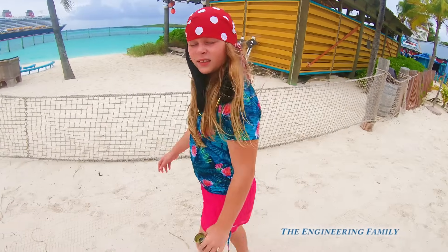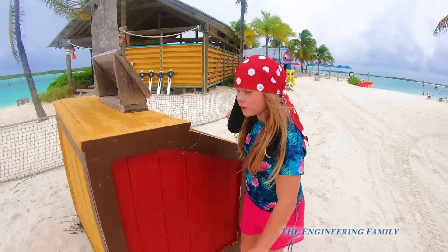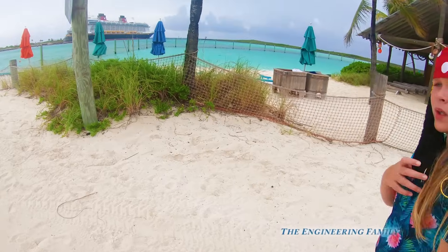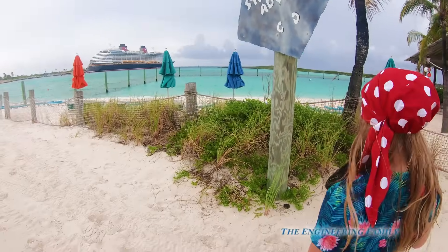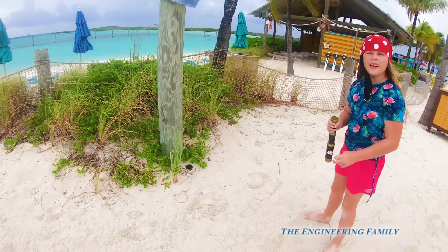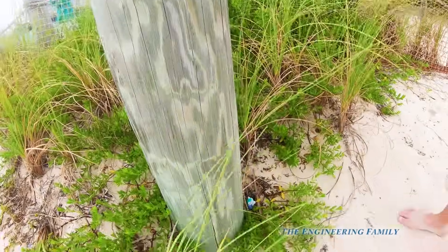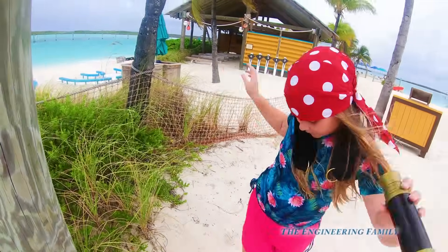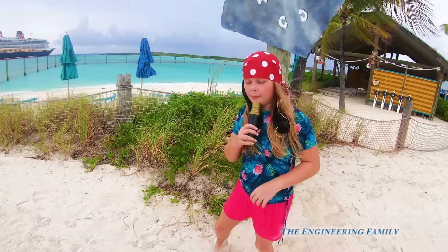Gotta keep going this way. We found Rocky at the nearest sign. This is Stingray Adventure and there's the Disney Dream — we're getting closer. Let's look down by the bottom and see if there's another ship. I think I see someone — it looks like Everest. You found Everest! Another member of Paw Patrol. We've got to be getting close, Assistant.